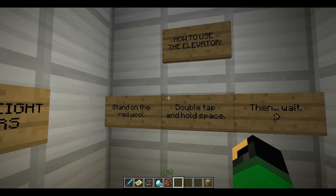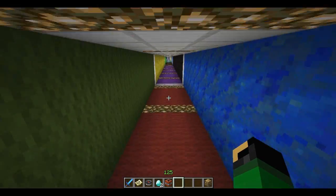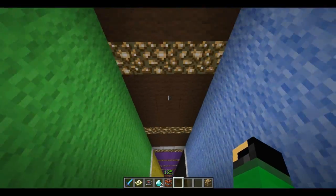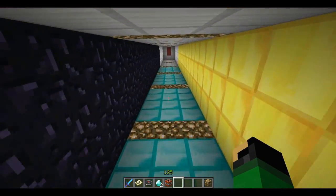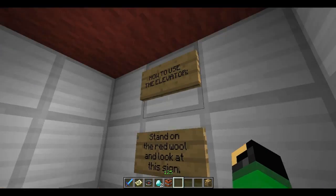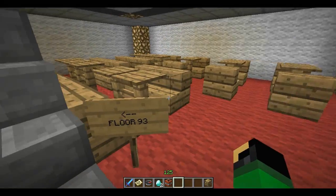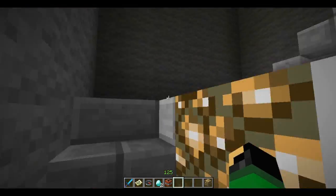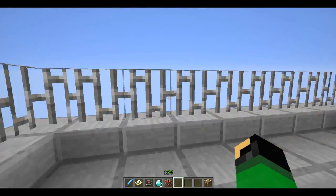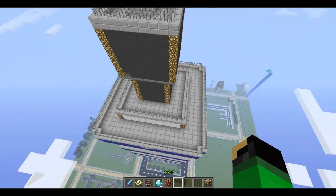How to use an elevator: stand on Red Wool, double tap, and hold space — then wait. Elevator up! This is a really fast elevator. It's a really, really tall building though — even this super fast elevator is no match for your gigantic building, man. And we're here — we did it! Floor 91. 93 — we skipped floor 92, the mystery of the missing floor 92. The roof, floor 101. Awesome job — this building looks fantastic.